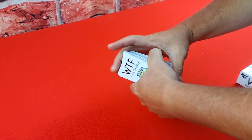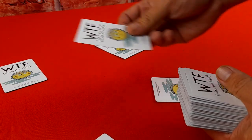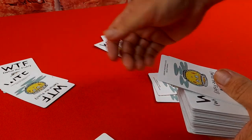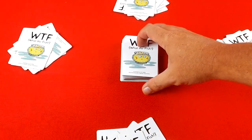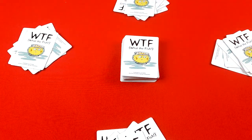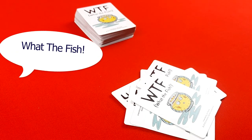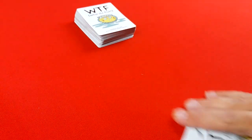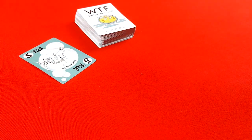To set up, shuffle the cards well. For a three to six player game, deal seven cards to each player face down. For a two player game, deal ten cards. Players do not look at their cards until instructed by the dealer. Place the remaining cards in the center of the play area as a draw pile. When ready, the dealer announces 'What the Fish!' — this is the signal that everyone may look at their cards.